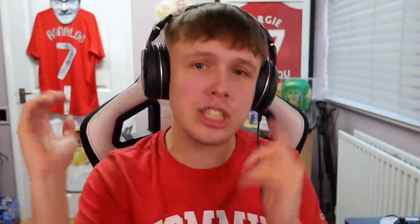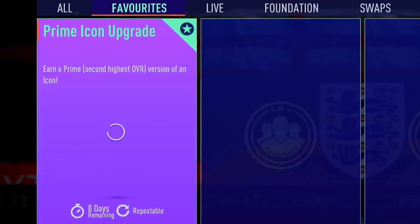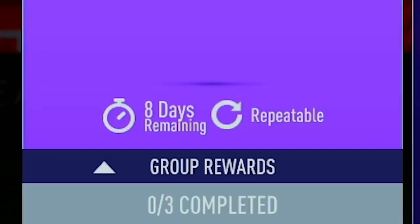Today we are back with a brand new video and as you can tell by the title, EA have finally answered our prayers. It's literally been like a week or two since we've had an icon pack in the SBC store, and today EA gave us a Prime Icon Upgrade Pack, and it is also repeatable. Thank the Lord — people have been waiting, including myself, so long for these, and they've finally given us them just before Team of the Season.